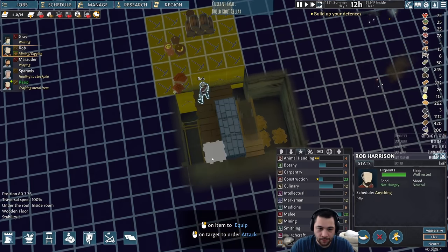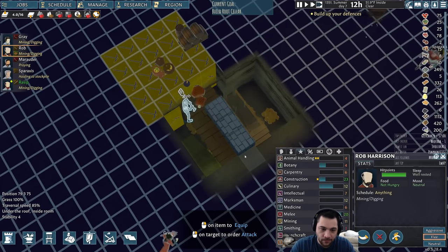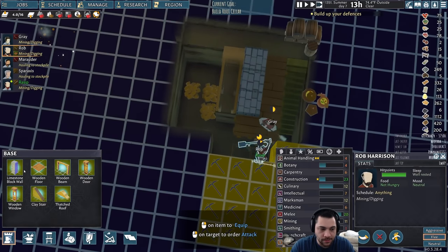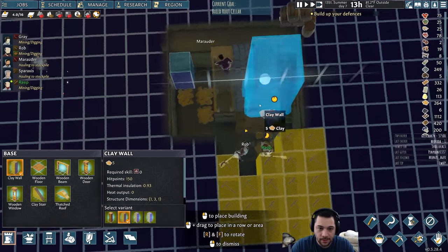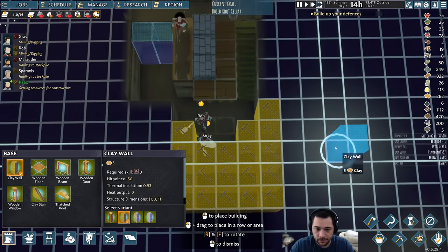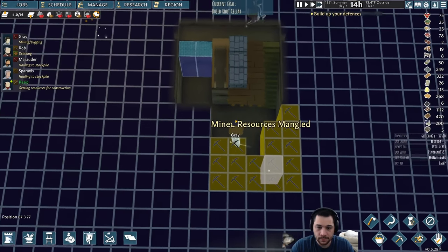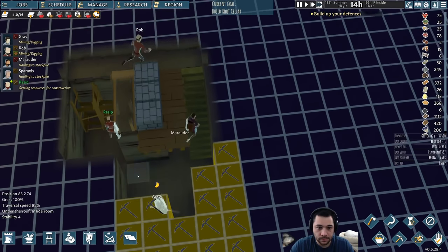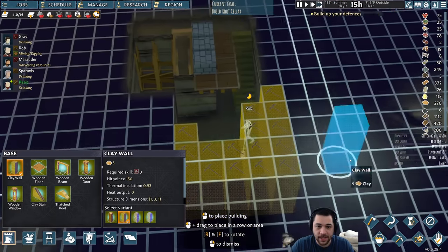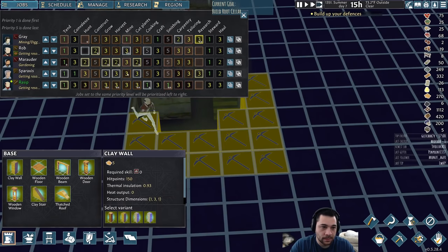No, Rob, don't. Build the stairs. Thank you. Oh thank God. All right, we're good. We have clay stairs. And now we have a... start of a root cellar. What I'm gonna do is just fill the rest of this garbage up with clay, because I didn't want it dug in the first place. Clay is the best insulating material.